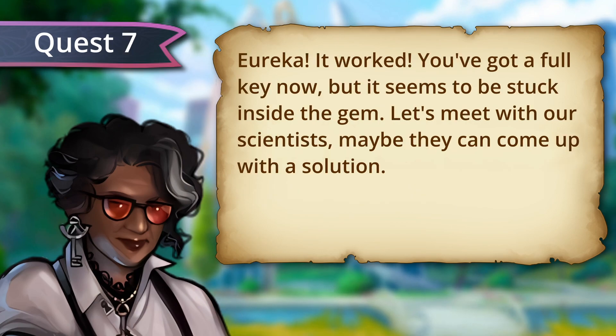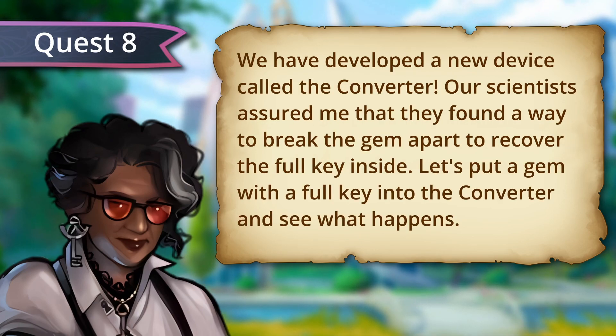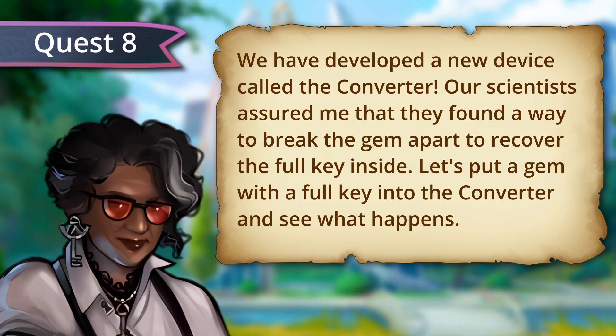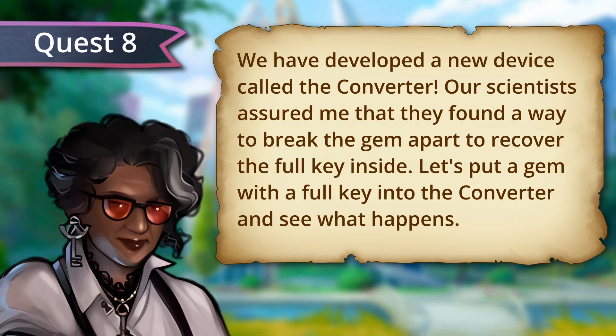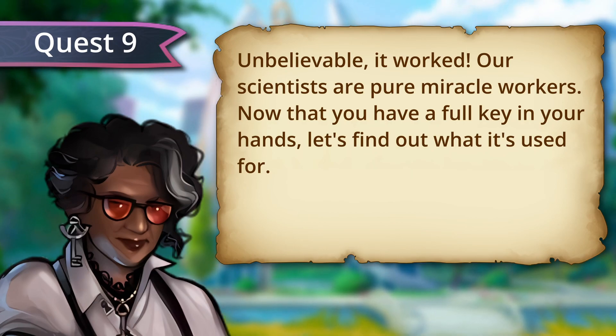Maybe we can merge two opposite halves of a key together into a full key? Eureka! It worked! You've got a full key now, but it seems to be stuck inside the gem. Let's meet with our scientists — maybe they can come up with a solution. We have developed a new device called the converter. Our scientists found a way to break the gem apart to recover the full key inside. Let's put a gem with a full key into the converter and see what happens. Unbelievable! It worked! Our scientists are pure miracle workers. Now that you have a full key in your hands, let's find out what it's used for.